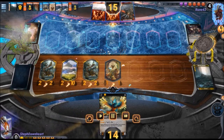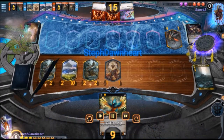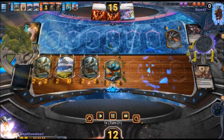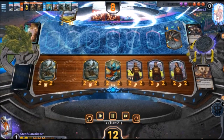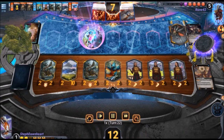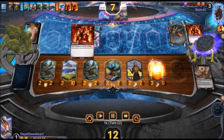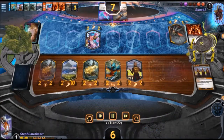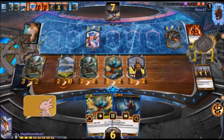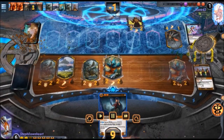We're on turn 10. Basically if aggro hasn't killed by this point, it's hard for them to come back. I'm just clogging up the board. Honestly I think it's just because he got a really slow start without a one-drop — that's a real bummer for an aggro deck to start slow.